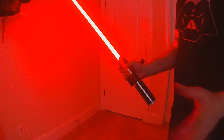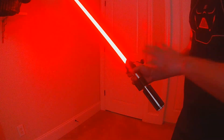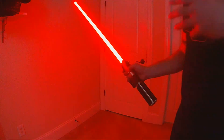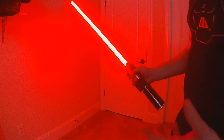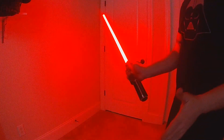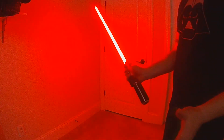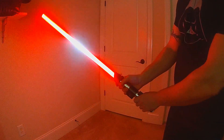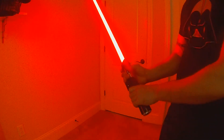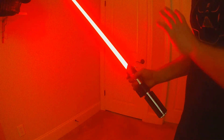Once battle mode is active, a clash performs a begin-lockup/end-lockup in quick succession. What determines the behavior is your movement: if you clash and pull away quickly, it does the begin/end lockup as your clash effect. If you clash and hold relatively steady, it goes into lockup. A quick pull away will end that lockup — no buttons needed. That's the core of battle mode: it's all gesture control.